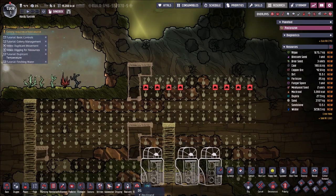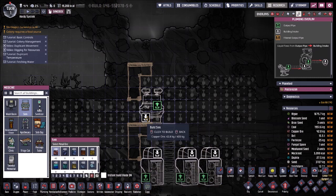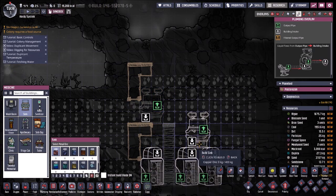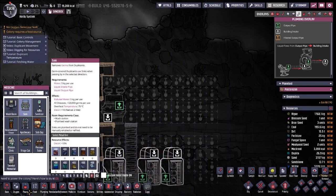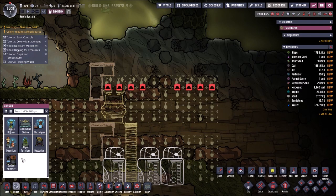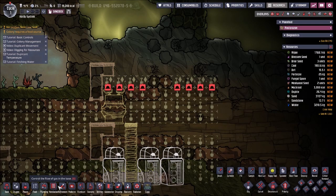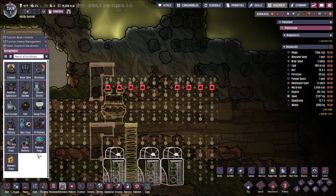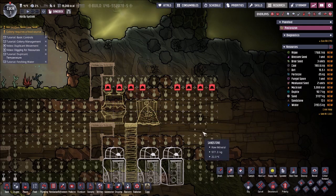After that, we need three liquid reservoirs on this floor — very important. We have a ladder here, so that's a nice checkpoint. Up here we have a sink. And then, depending on whether you're running DLC, you could put a sublimation station here. But regardless, you could also put in a compost. It depends on what you think is going to be your biggest problem — do you think you're going to have a problem with dirt, or with oxygen? The sublimation station does produce polluted oxygen.